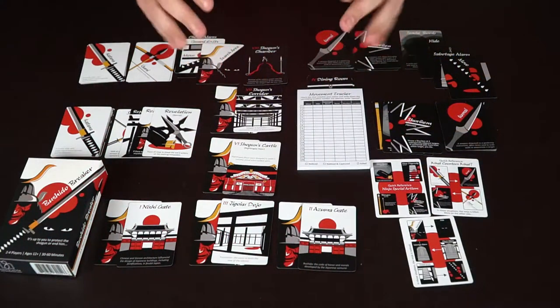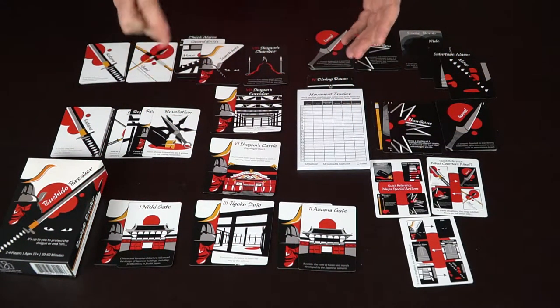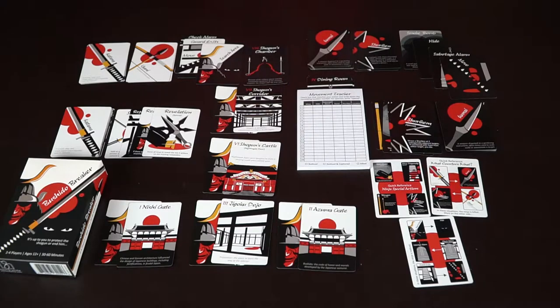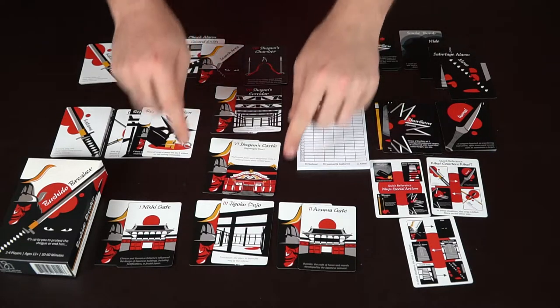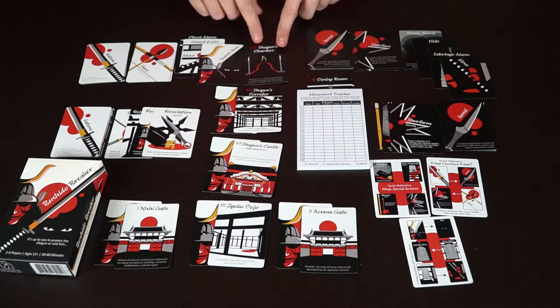Let me go ahead and show what the game looks like. Here we have Bushido Breaker — as you can see, there's a ton of stuff going on. In this variant we're playing with two players; the rulebook tells you the differences for two, three, or four players. You've got these three locations, two here and then the shogun's chamber.